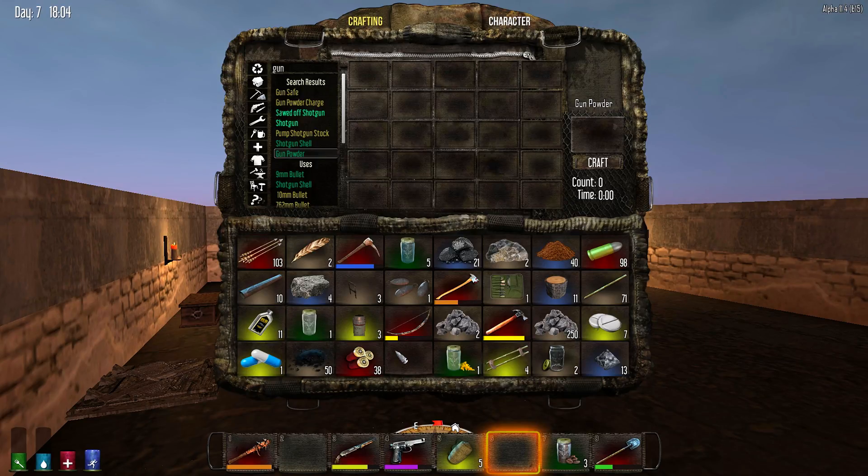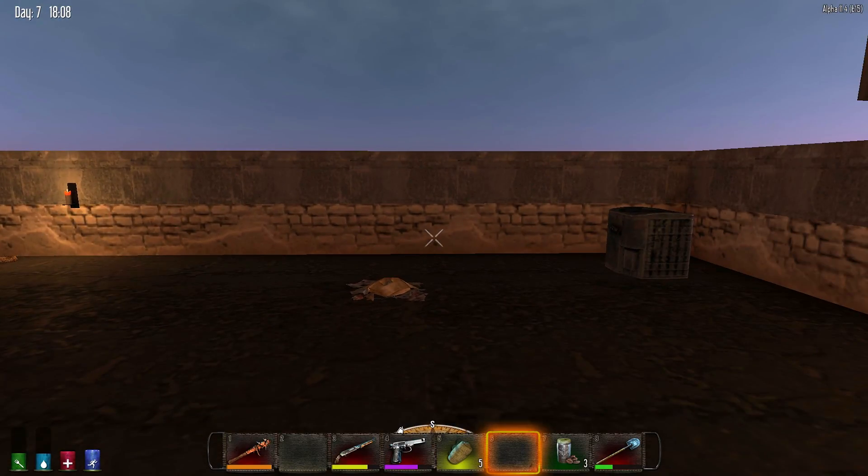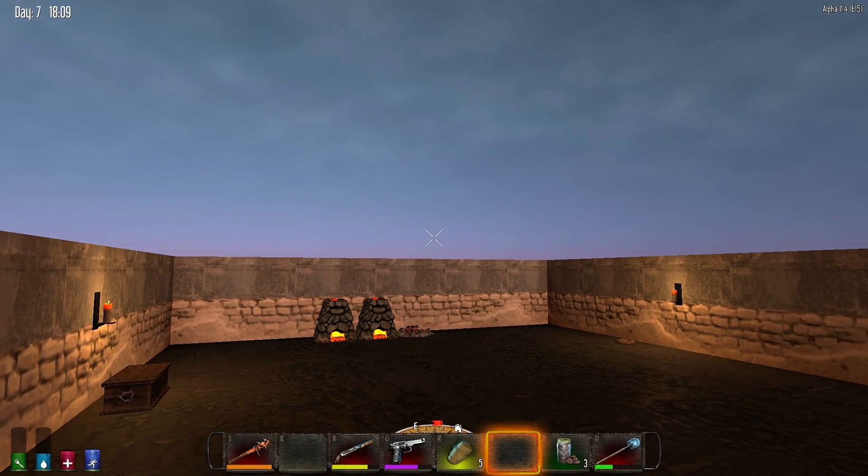I'm gonna be making some more ammo — maybe some more shotgun shells, maybe some more nine-millimeter bullets. I wish I had some magnum rounds — actually I wish I had a magnum itself. I wonder if I can make a magnum — no, not yet. I haven't even found the thing to make a magnum, so I ain't gonna worry about it. I found the parts, but I just haven't found anything like that.